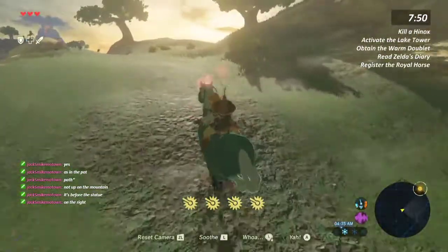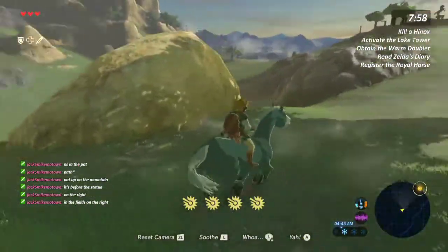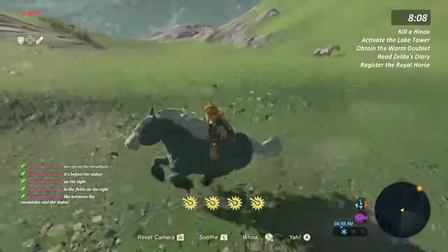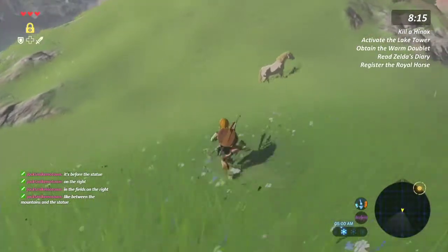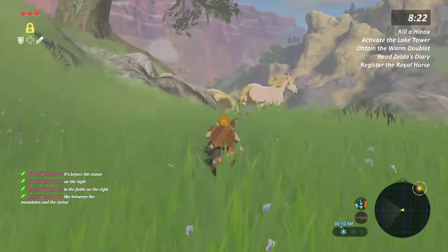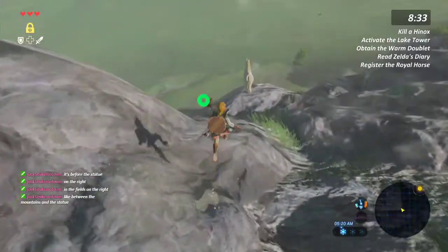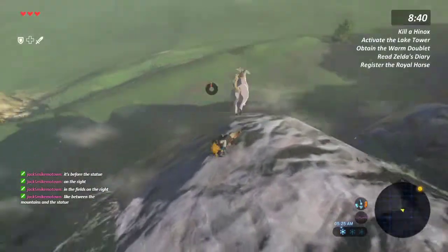It's before the statue on the right. I'm going for the royal horse. But I could be in Hateno by this time. Fucking hell. Oh man. I hate Hinoxes. Yo, that thing is fucking sensitive. Oh bye. Please don't kill me. There's a spear here. There's a rusty something. Claymore. Yeah, there are some weapons here.